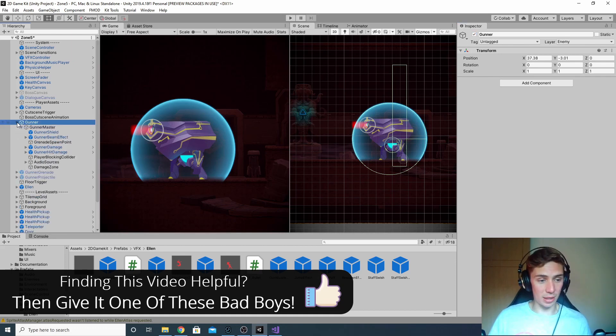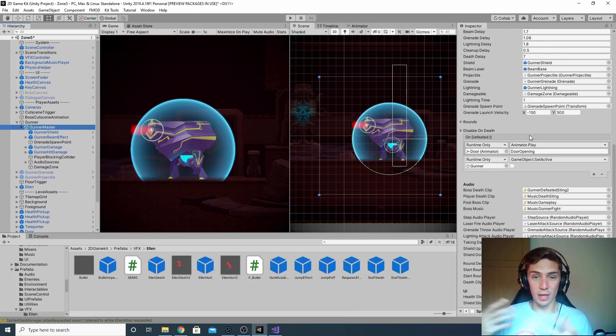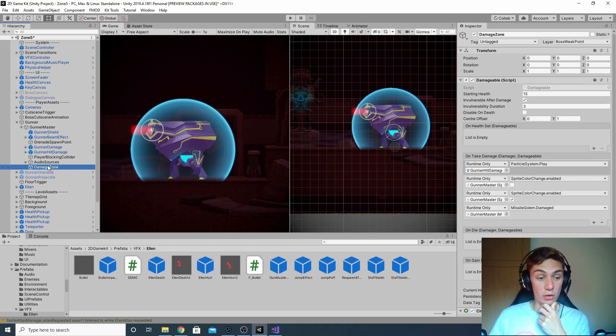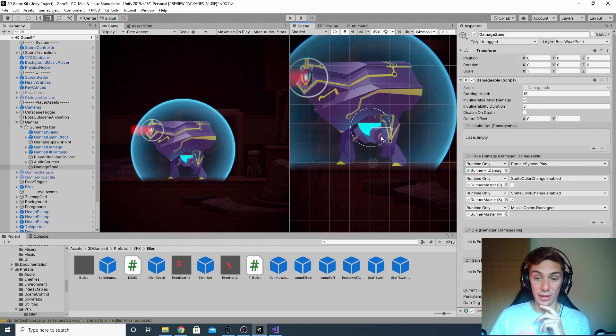If we open this object up by clicking on the arrow next to it, we can see all the children objects underneath it. There's Gunner Master, which holds all the main scripts and controls how this object works. We've also got Gunner Shield — that's its own object, which we'll look at later with the bullet sounds. Damage Zone is one we're interested in today. If we double-click and zoom in, this is a trigger area that sits around the Gunner's core. Whenever the player attacks that area and the collider on the player's spear goes inside this circle, a script on the Gunner registers it and takes damage.